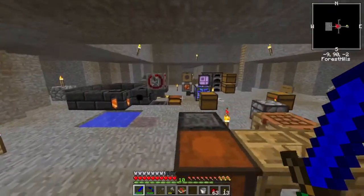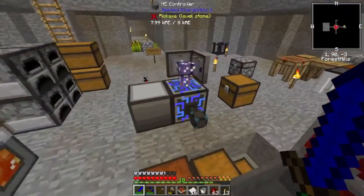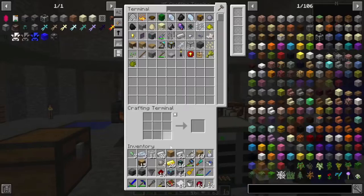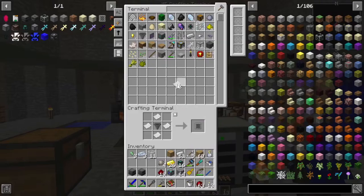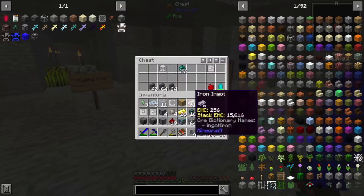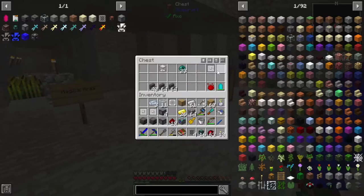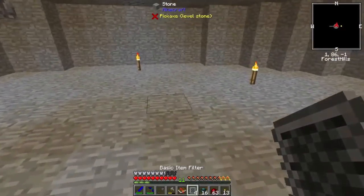While we're waiting on the steel, let me show you guys a little bit of what we're going to be doing in terms of automating the inscribers. We're gonna need a lot of these item filters — let's make five of them. I think we can only make four of them right now. So we'll make four item filters. What we can do with these — let's put the inscriber stuff down and grab a chest.